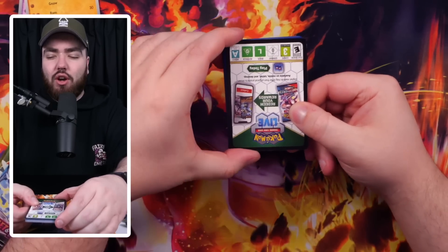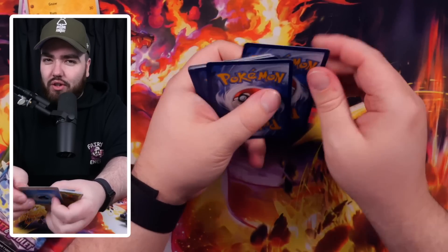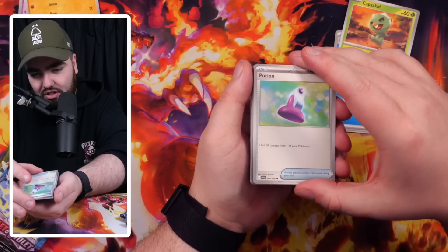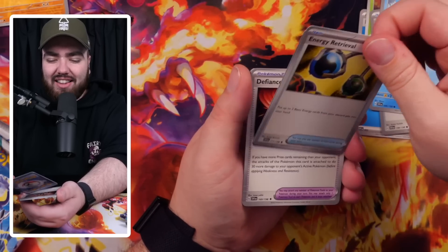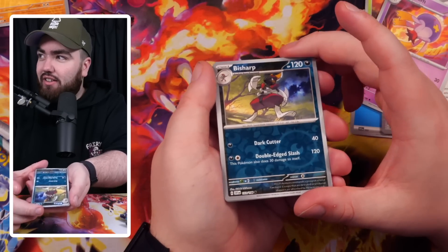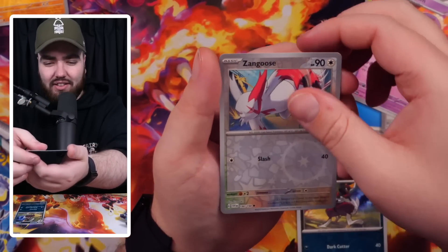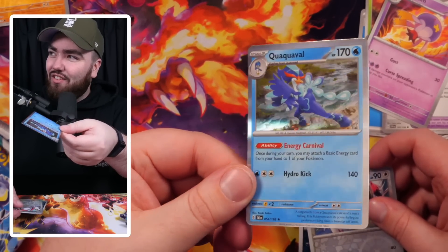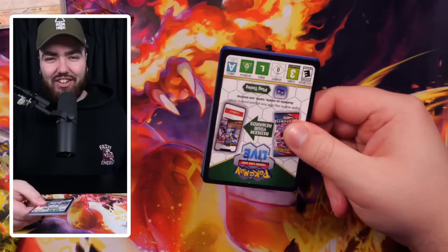One thing that really annoys me with the new set is that they've put the code card where you open the pack now, so all those YouTubers are going to have to find a different way of opening packs because it will show the code card. I'm pretty sure a black code card means nothing - oh actually, I can see something at the back. Let's zoom in. We've got a Potion, Buizel, Energy Retrieval, Heracross, Defiance Band, Drifblim. We've got a Bishop reverse holo - these reverse holos look really really nice. We've got a Zangoose as well, and the normal types have got a rainbow ray there. And then we've got a holo Quaquaval - I still haven't played the game, don't hate my pronunciation.